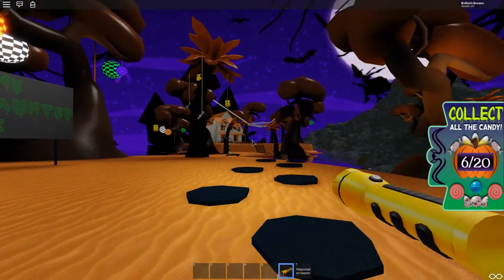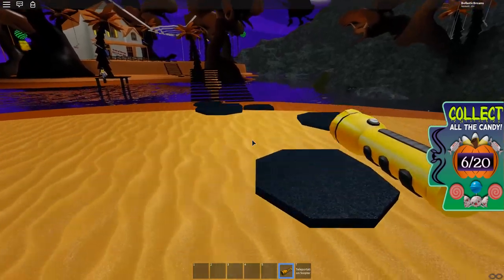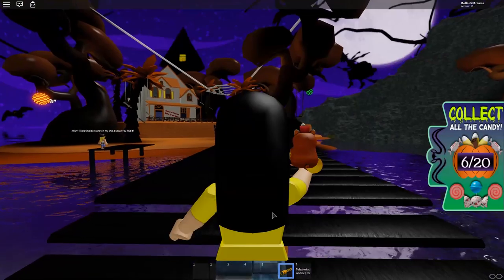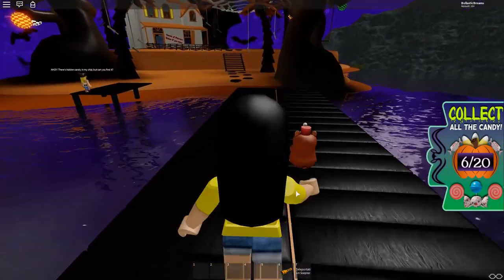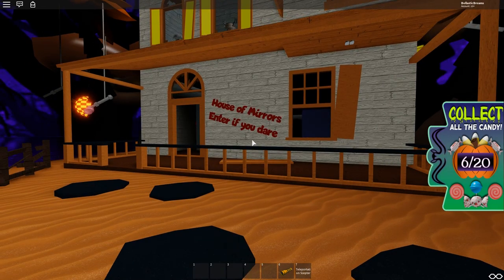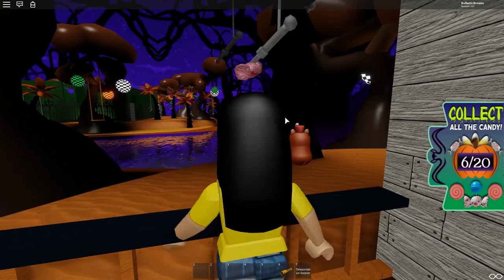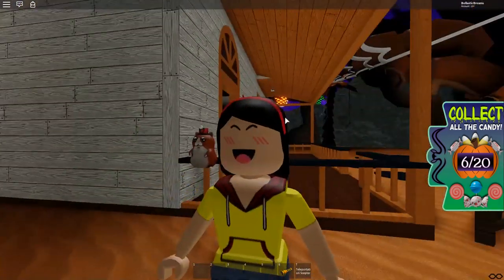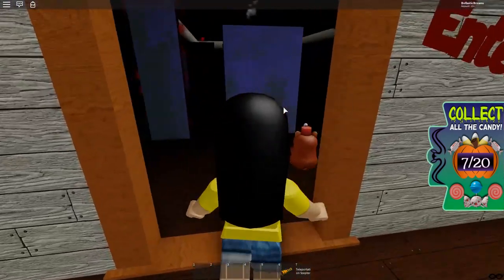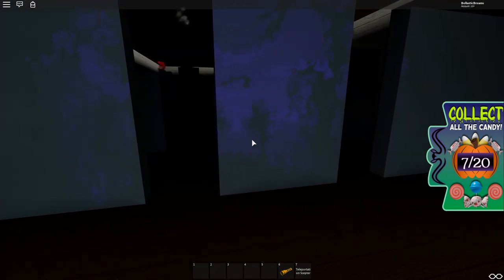Now let's go over to that house over yonder — maybe we'll find some candies there. We can take this bridge over. House of mirrors — enter if you dare. Yes, I will enter. There is a candy hanging from the tree right here by this creepy house, so let's grab this. It is definitely spooky in here. Will I be able to find anything? Let's get our flashlight out — is it another maze? Kind of like another maze.